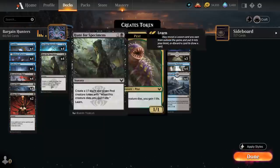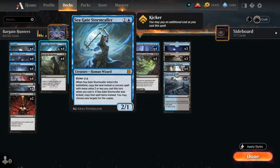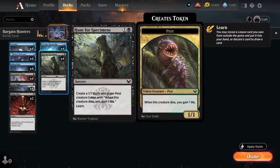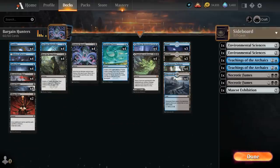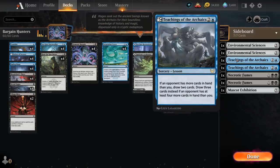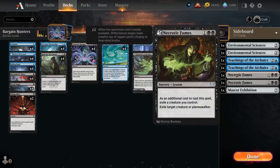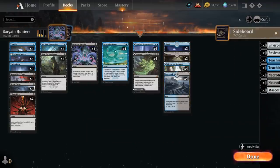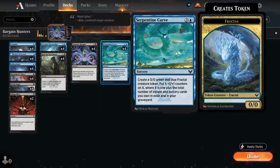We can also combine Village Rites with Seagate Stormcaller — even without anything else to sacrifice. We can play Stormcaller, have 1 mana left, cast Village Rites, and sacrifice Stormcaller itself to draw 4 cards, which is still a pretty good deal. Hunt for Specimens lets us learn from our 7 sideboard lessons, including 2 copies of Environmental Sciences (find a basic land, gain 2 life), Teachings (draw 2 cards if the opponent has more cards in hand), 2 copies of Necrotic Fumes (exile a creature or Planeswalker), a Mascot Exhibition to close out the game, and of course the Demonic Bargain plus Serpentine Curve combo.